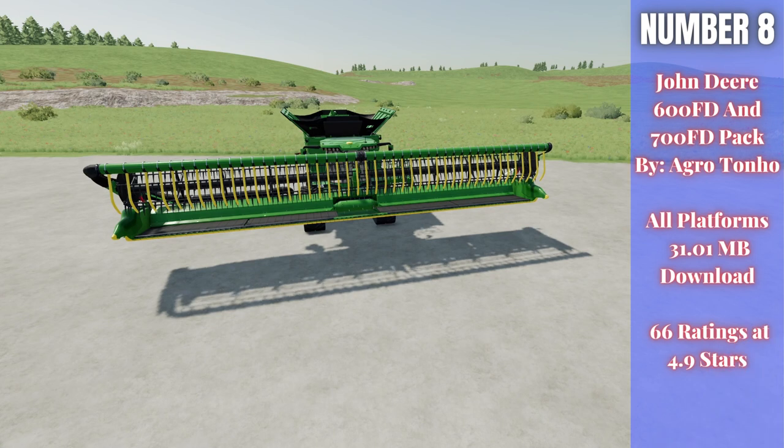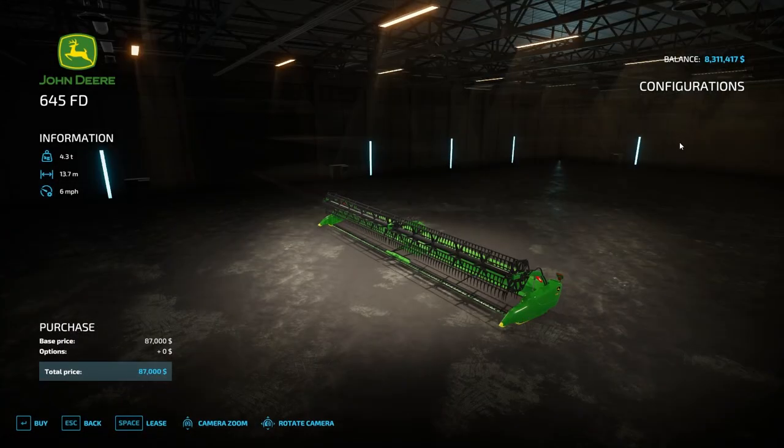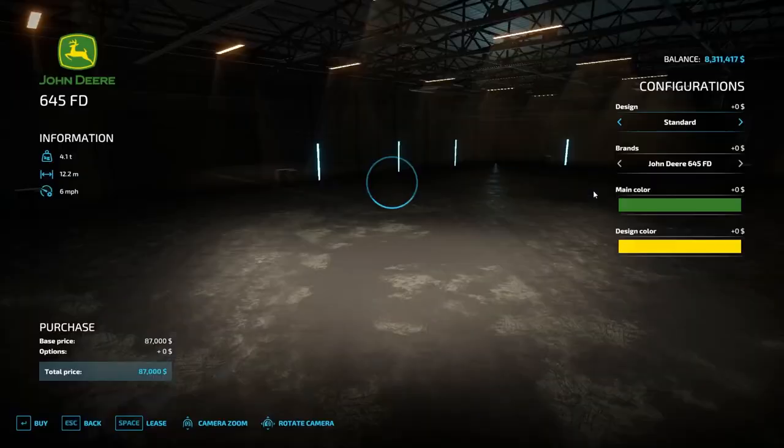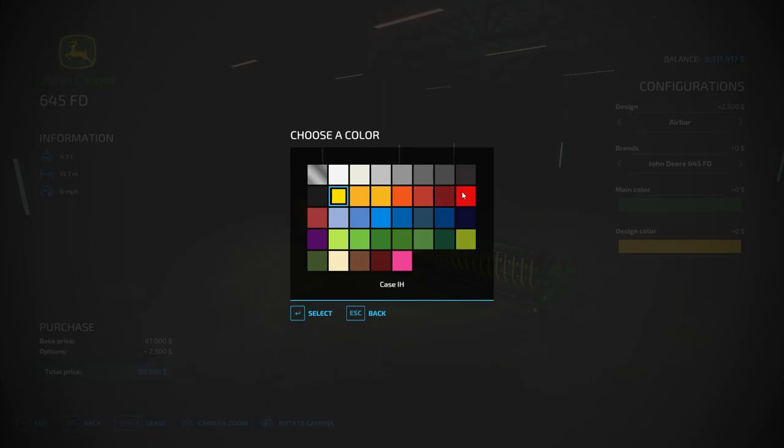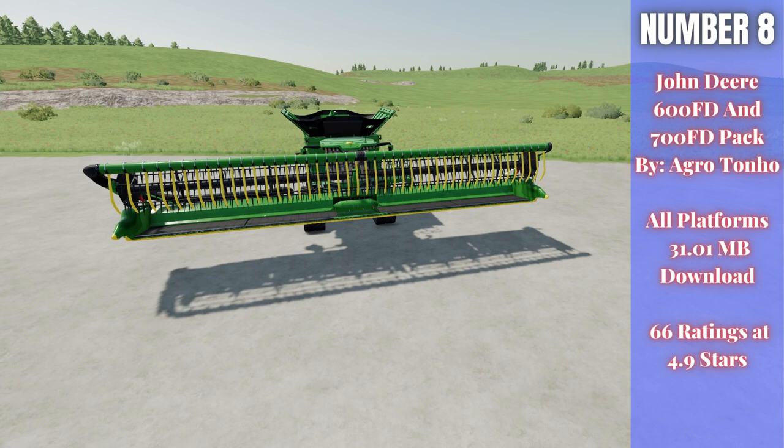For number eight we have the John Deere A600 FD and 700 FD Pack by Agritono Modding, 31.01 megabytes to download for all platforms, currently rated a whopping 4.9 out of 5 stars with 66 people having rated it. It's not the harvester itself but the harvester cutter bar — featuring that big pipe setup on the front, which is the air bar. It gives you the option to add the air bar for a more realistic look, though it doesn't affect yield. In the store you can choose Standard or Air Bar configuration and change colors.